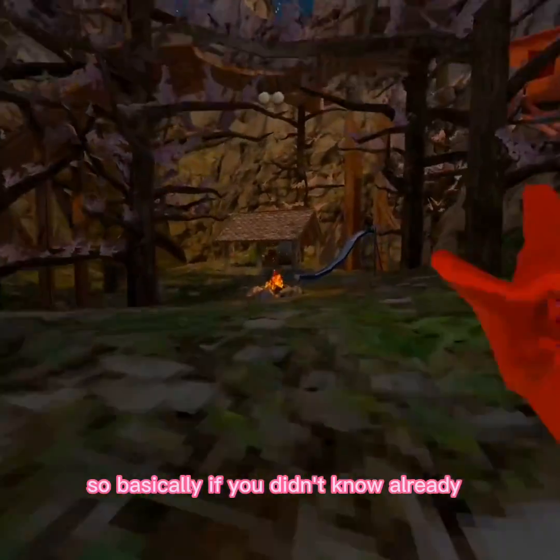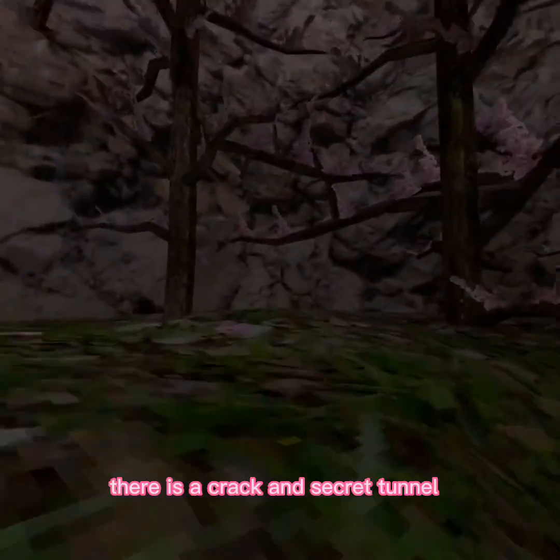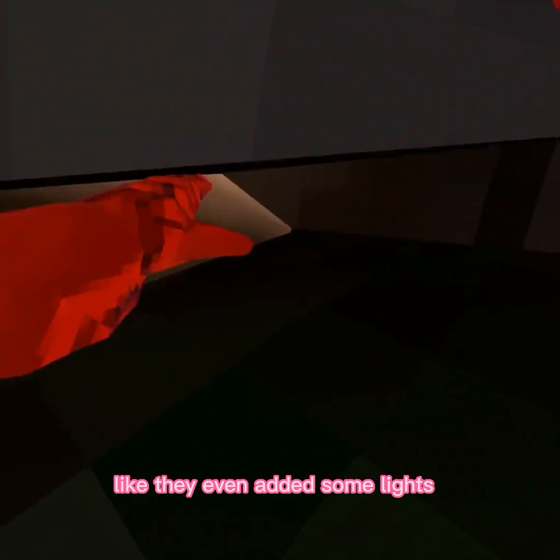So basically, if you didn't know already, in Tika Tunnel there is a Kraken, Tika Tunnel, and a bunch of sand in it. They even added some lights.